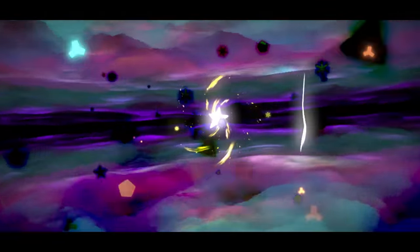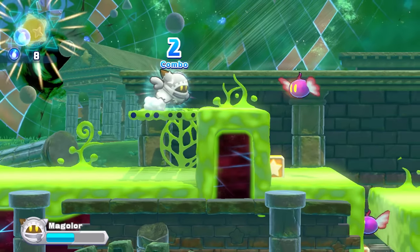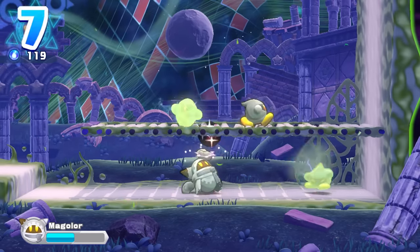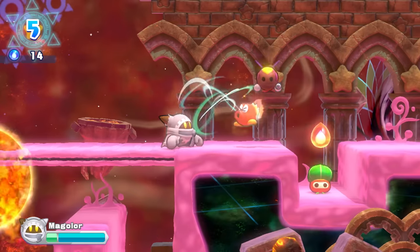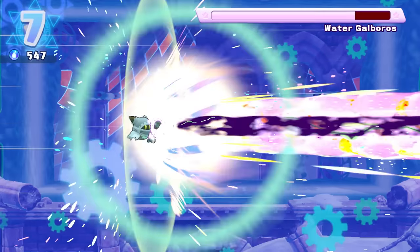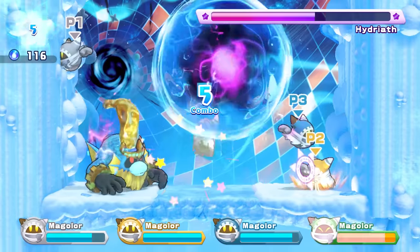After clearing story mode, a new adventure will be unlocked: Magalore Epilogue — the Interdimensional Traveler. Magalore has lost his powers and must escape the realm between dimensions. At first he can only do a basic attack and jump, but by exploring and gathering magic points he can gradually recover his original powers, which can be enhanced — customize Magalore as you see fit. Four players on the same system can journey through this mysterious realm together. Teamwork makes the Interdimensional Dreamwork!